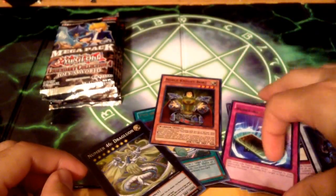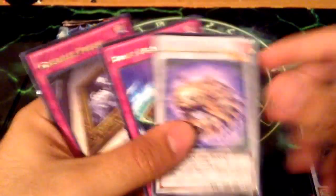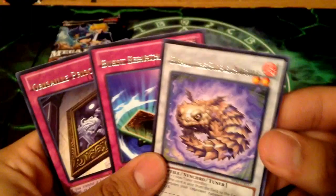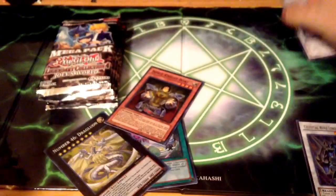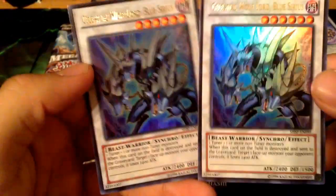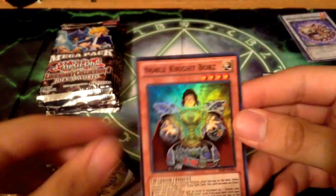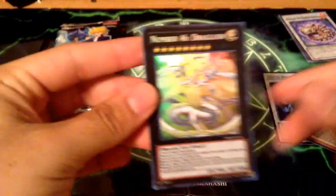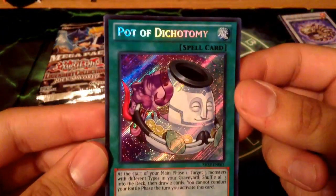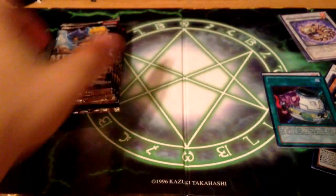Let's do a quick little recap of the Shadow Spectres. For the interesting ones: we got three misprints, which is pretty weird. We pulled two Ultra Celestial Wolflord Blue Cyrus, a Super Noble Knight Boars, Super Number 46, and a Secret Pot of Dichotomy. That looks really nice - look at that shine.